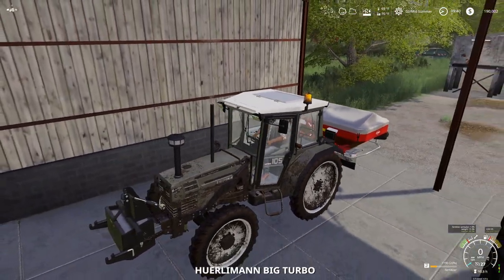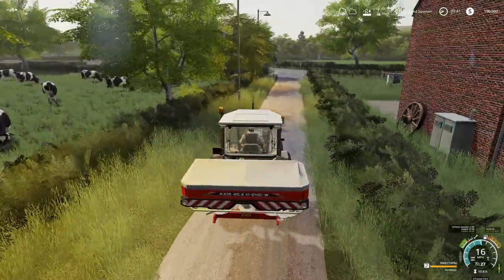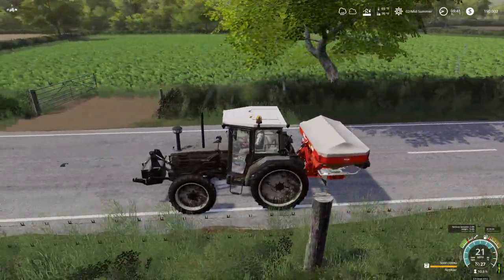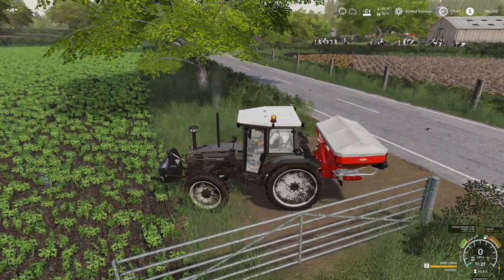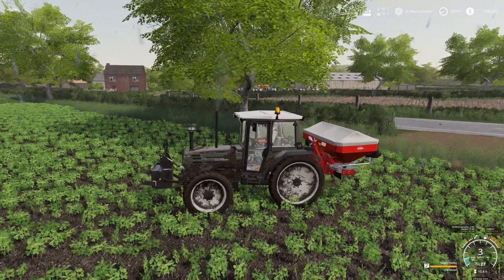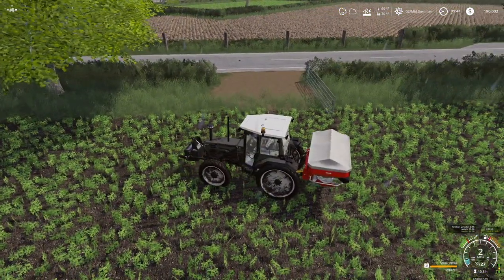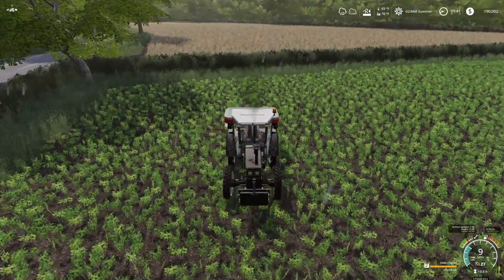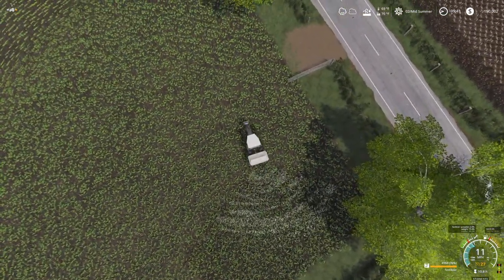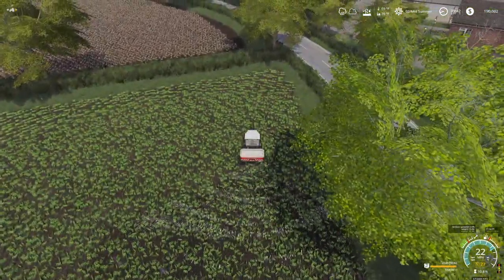This bad boy — the fertilizer spreader — is going to be fun. We need to fill up with fertilizer — fertilizer is good. We've got fields that are ready. The funny part is with this setup and the PC mod on, these wheels can dig into the ground pretty effectively — kind of tough but not impossible. I'm going to lock up the diffs to have as much control as possible, then turn the fertilizer on. I'm so used to that 50-meter fertilizer spreader — anything smaller just messes with me.